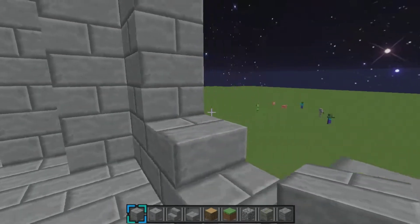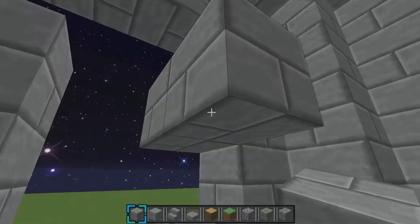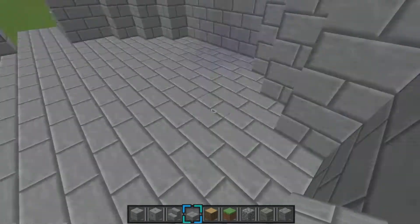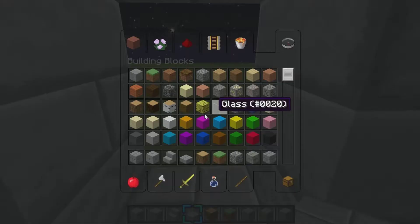You're going to want to go like that, and then go just like this, and then another slab like that.